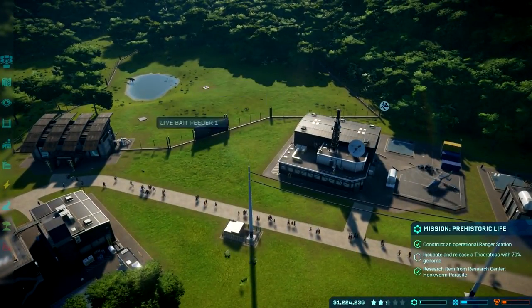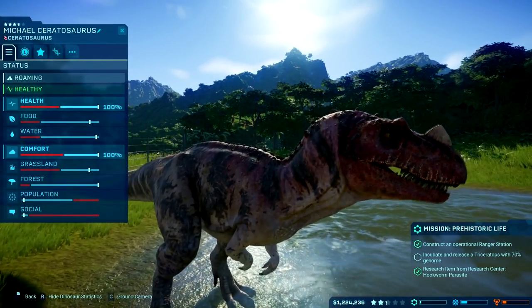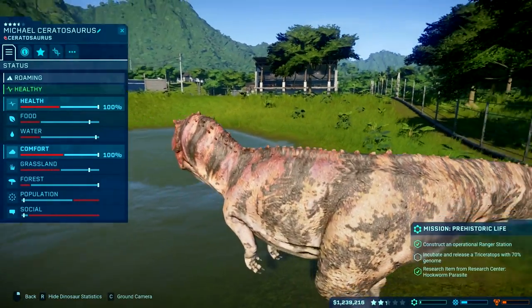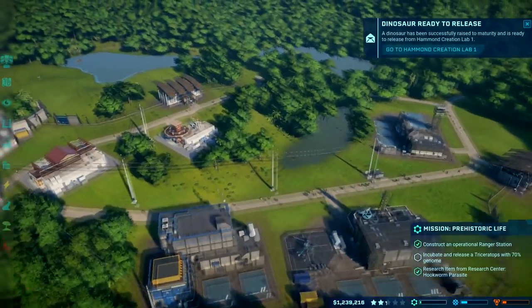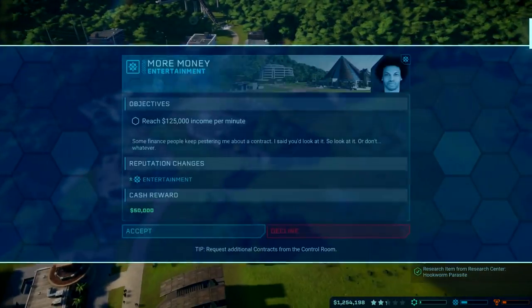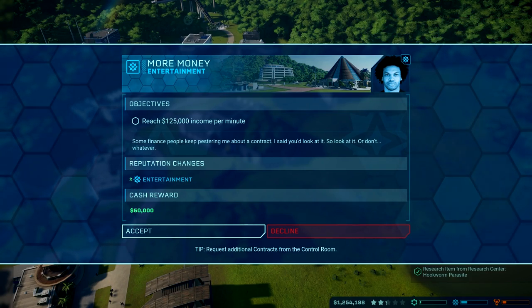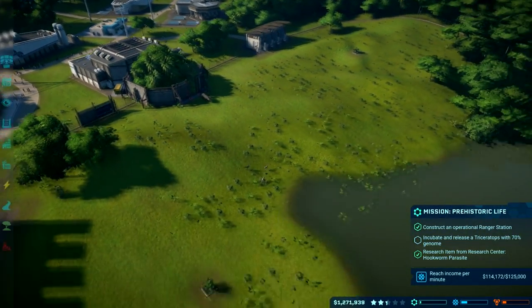There's our second Trike — the show must go on, and this contract makes that possible. We need to reach 125,000 income per minute. I think we're a little short of that — we're at 112,000. But maybe having a second triceratops will be what I need to boost that. What are their requirements? Ideal population 1 to 16, social group 1 to 6.